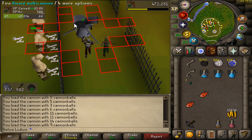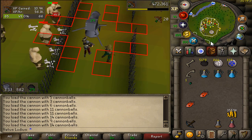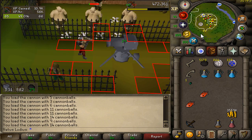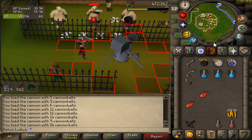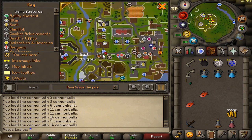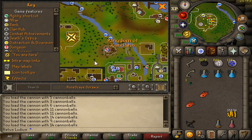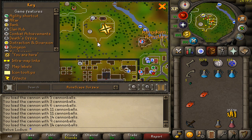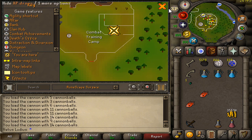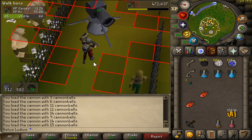When you complete these quests it will open this combat area, which is just north of West Ardougne. To get here, you teleport to Ardougne then run straight north and west all the way to this gate, and then you are here.